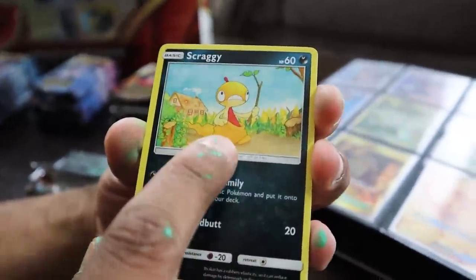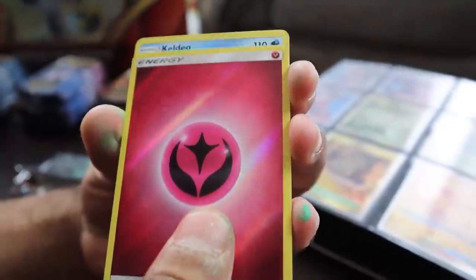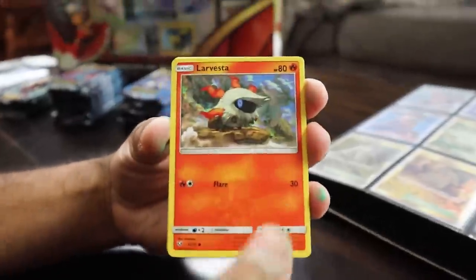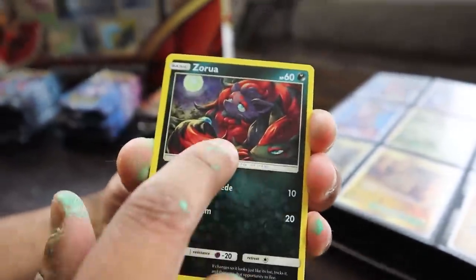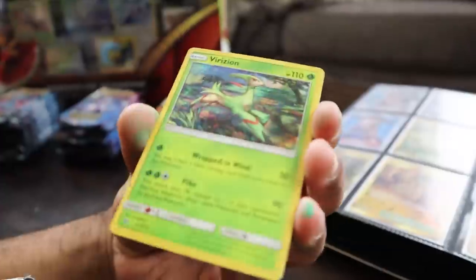We got Croconaw, Scraggy with a stick, Larvesta, Golit, Zora, Energy — at least no duplicate. We got Litten, Larvesta, Breloom, Toracat, Plusle, Ekans. Come on with the shinies. We got Yveltal, Shroomish, Minin, Zora, Plusle, Bulbasaur, Toracat, and Virizion.